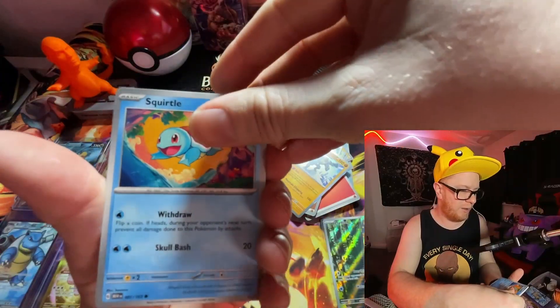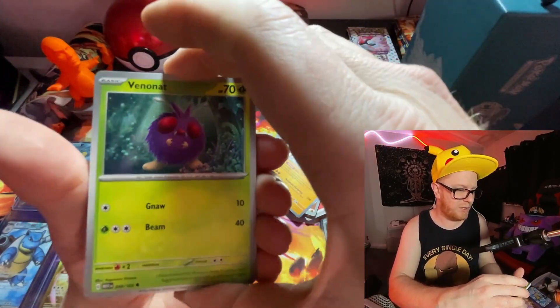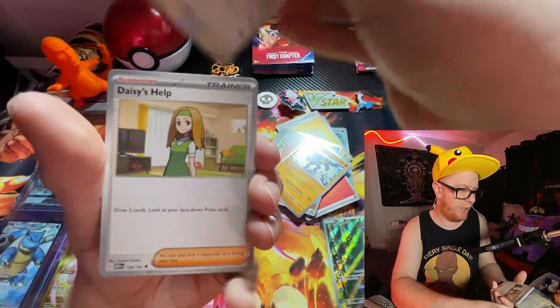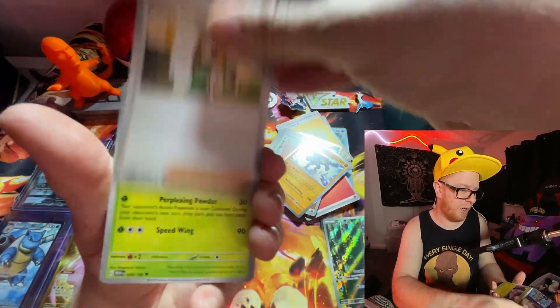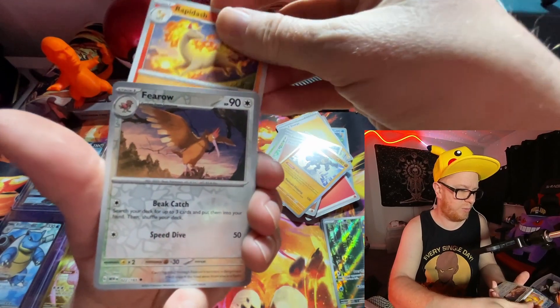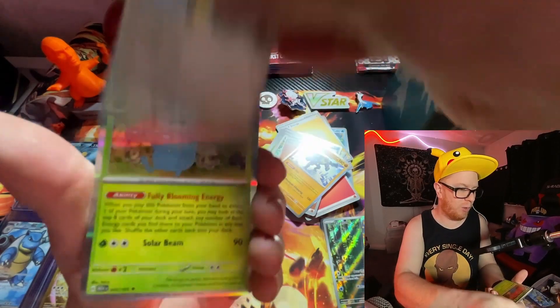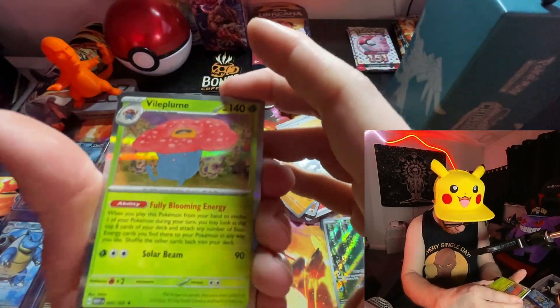Last pack — you guys ready? It's a dash to the finish line. I'm just excited to see if we can beat that first pack. I still don't think we're going to, but let's get after it. Squirtle. Lickitung. A Venonat. We got some new ones here — some new contenders. Pidgey. Another Daisy's Help. Another Venomoth — is that two in the same pack? Another Rapidash. Jeez, we're getting some dupes here. Reverse Holo Fearow. Reverse Holo Pidgeotto. And a Vileplume Holo.